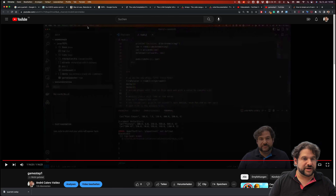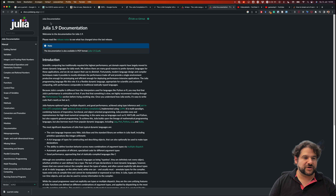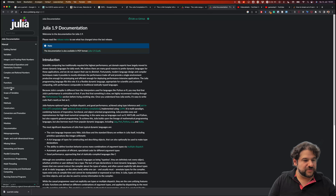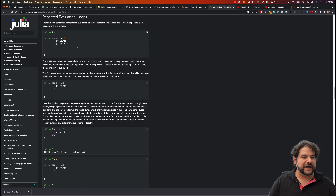I'll open my browser and go into the Julia documentation. If you open the manual there is a getting started tutorial, and there's also the control flow section — which is what we want. Under repeated evaluation we find loops: the for loop we already knew, and the new one we'll use now is the while loop.